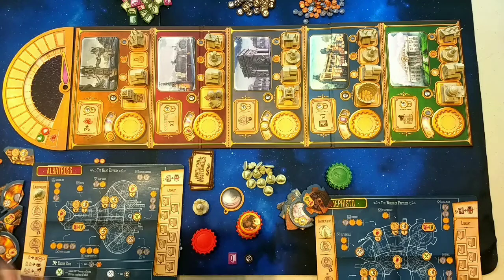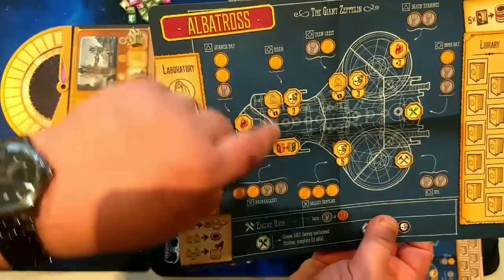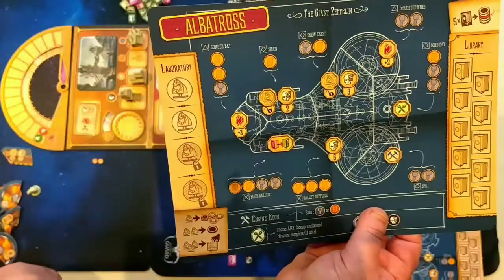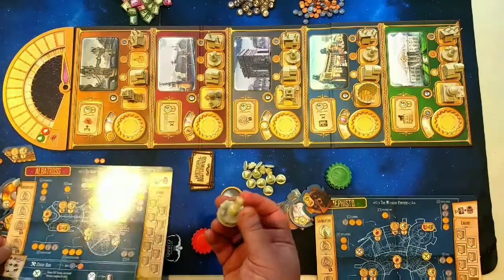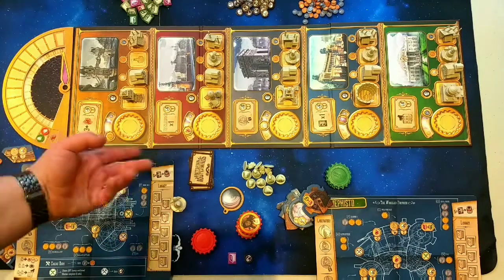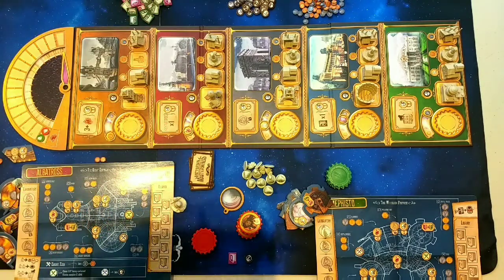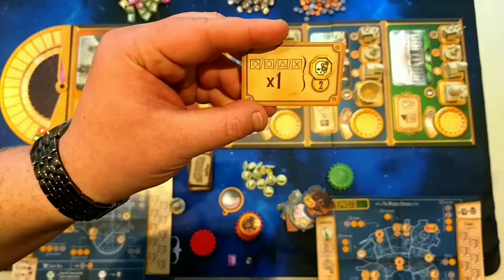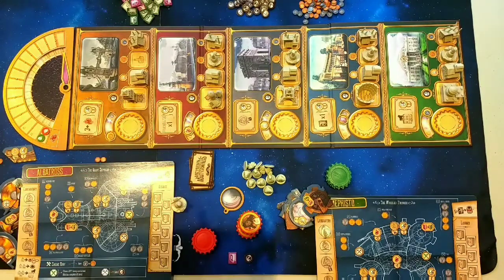End game scoring is very simple. Any spots on your board worth mayhem points, you add those up. Each building you captured is worth two points. Each Da Vinci Codex piece is worth either one or two, based on how you captured it. Each mayhem token you've captured over the course of the game is worth two points. Each quest you've completed is worth two points. Tiebreaker is whoever has completed the most of their war machine.